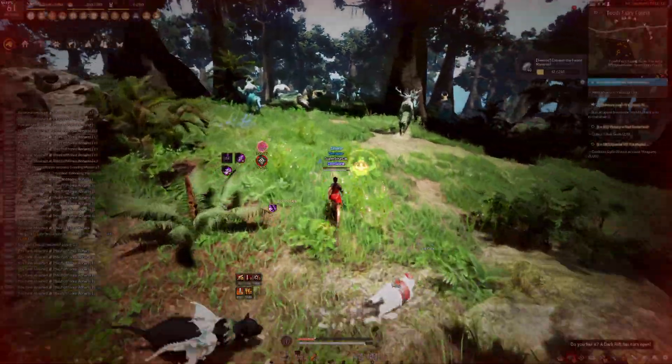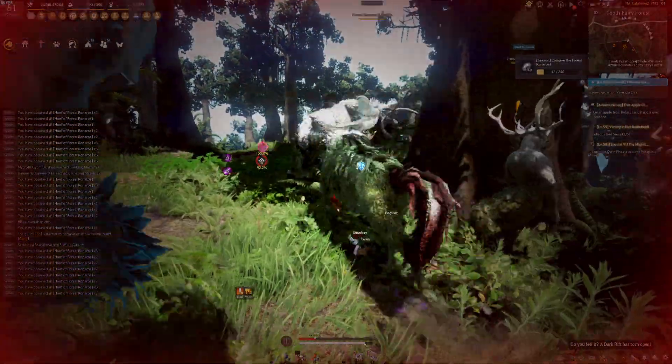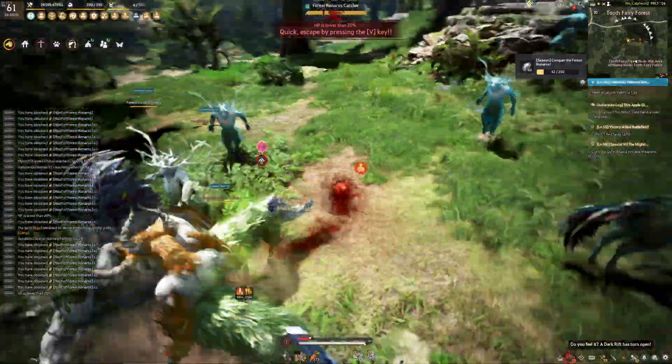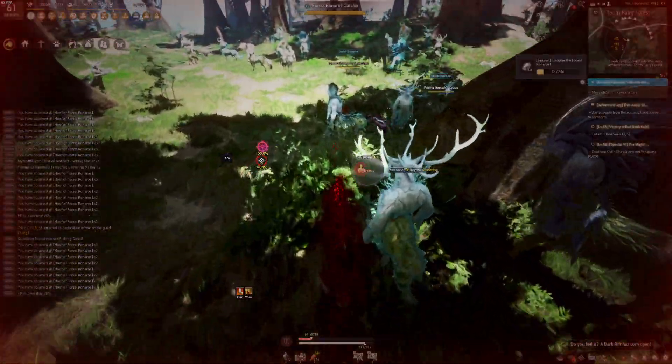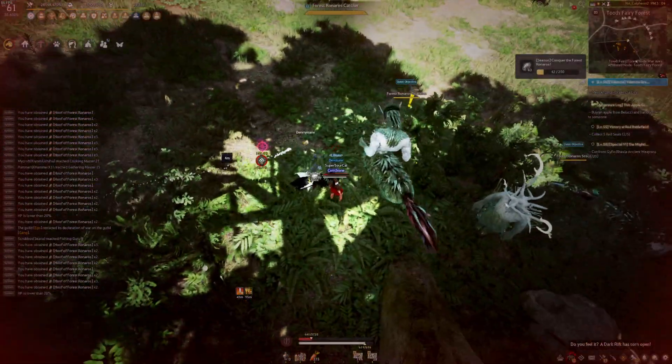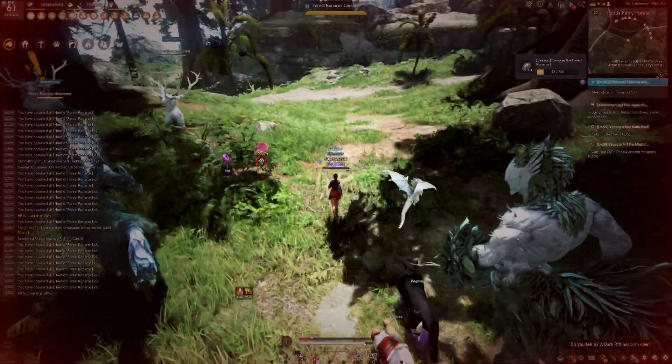Then go down here and kill these guys. Sometimes depending on how fast I'm clearing, I'll kill those guys over there, but usually you just want to bring all these guys together and kill them. Run down here, kill these guys, and you're right back where we started — then you do it all over again.